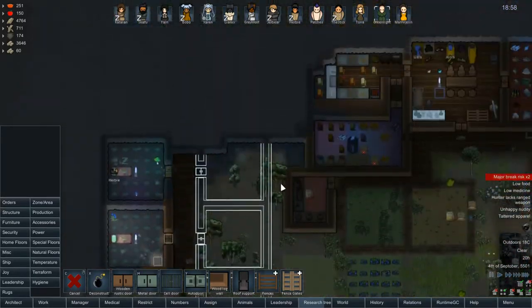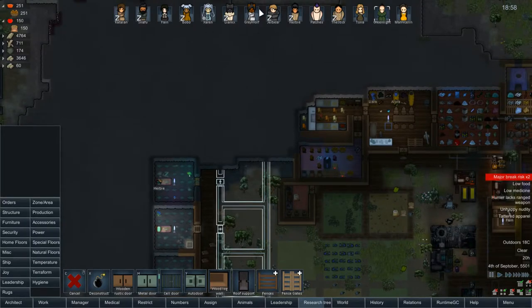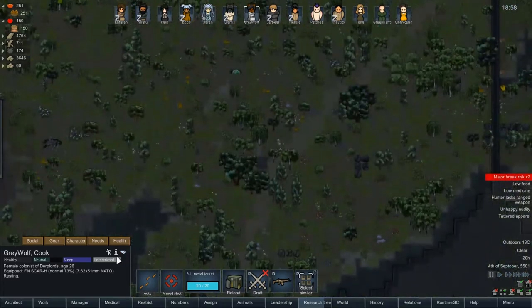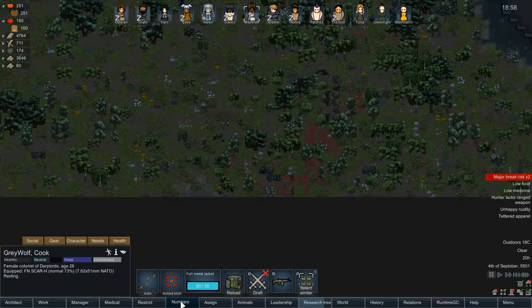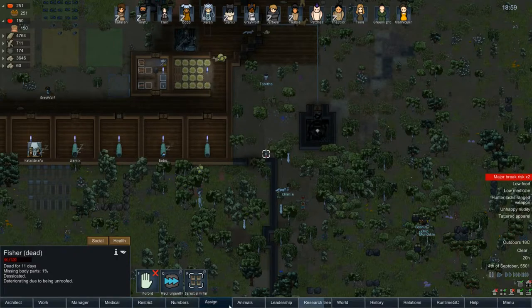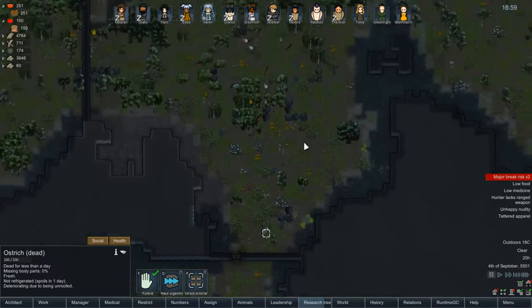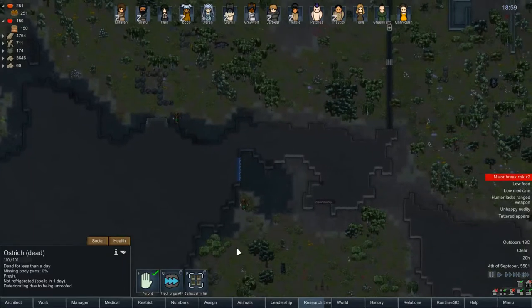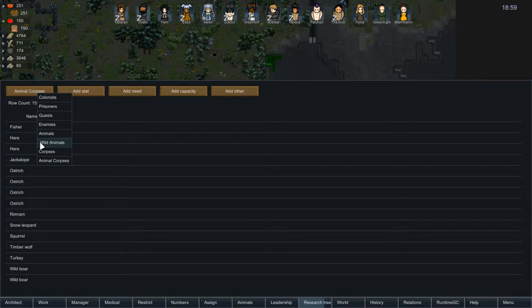Two people at major break risk — are we that low on food? We are extremely low on food. Gray Wolf, sorry buddy, I can't let you rest right now. A lot of ostriches have died. And there's all those lovely people — what's left of them. What do we have that's alive?